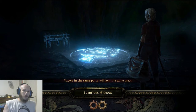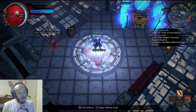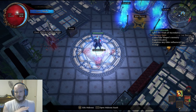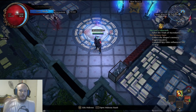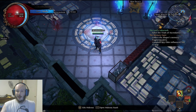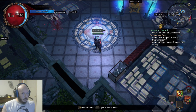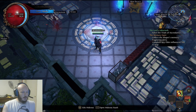Go back to Zana and get the tier 3 shaper orb. Once you have it, put it on either the Ley Line or the Mausoleum map — whichever you prefer, it honestly doesn't matter. Once you complete the Memory Eater you'll get an elder orb; put the elder orb onto the other map. That way both maps are no longer tier 3s, so when you're running Glacier the only map you'll get is the Glacier map.